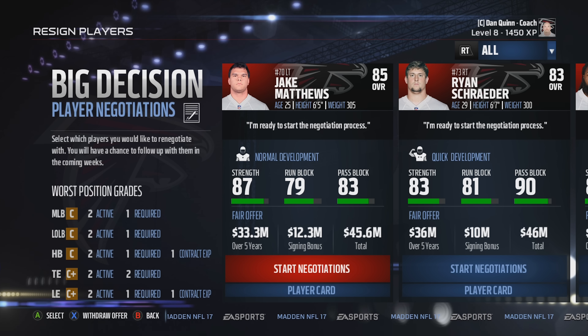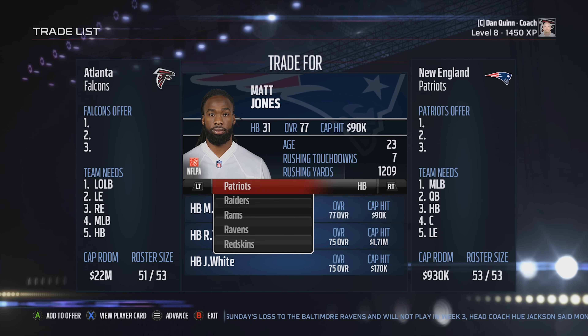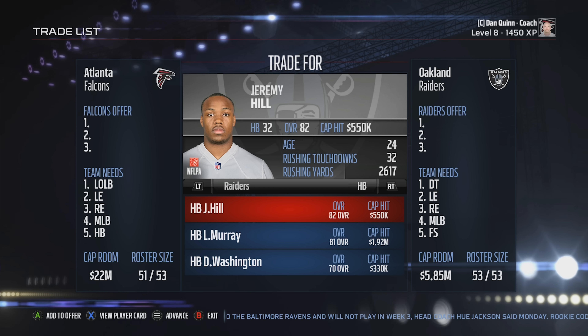We've got two pretty big positions where players are up for re-signing: Jake Matthews, our left tackle, and right tackle Ryan Schrader. You guys remember last season with Schrader — I had to slap him with the franchise tag because he was testing free agency. So the question is: should we go Schrader or Matthews? Drop a comment below. I'm leaning towards Schrader because there are a lot of left tackles available in the upcoming draft, and I'm expecting that pick from the Davante Freeman trade to land us an elite left tackle.